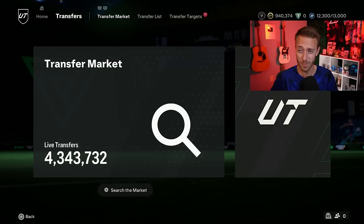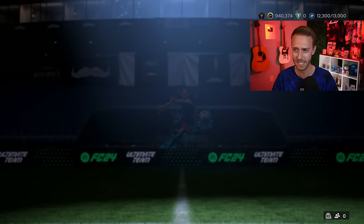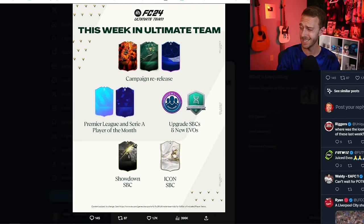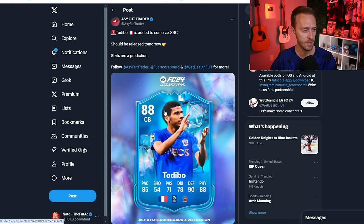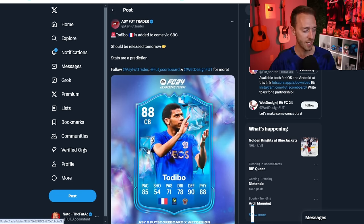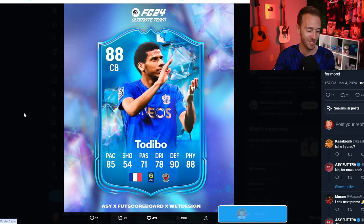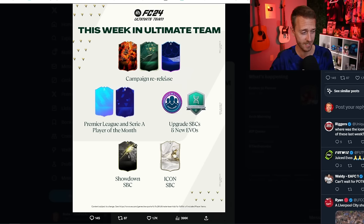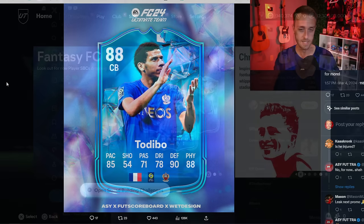Last thing I want to talk about is what's coming today. There was nothing on the EA tweet about a Fantasy player SBC, but we have a leak for Todibo — another French center back — expected to be released today. Anywhere between 87 to 88 rated would be very possible. I don't expect the card to be that crazy cracked, but it's probably going to be a decent SBC to be honest. We had Bergwijn the Torino SBC last week, so we're getting a Todibo Nice SBC this week according to this leak. Watch out for that — and another reason maybe to buy Le Melu as well.